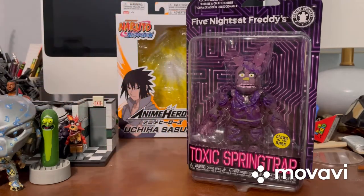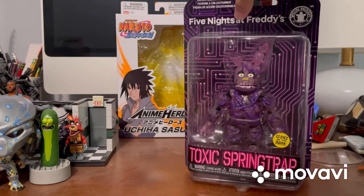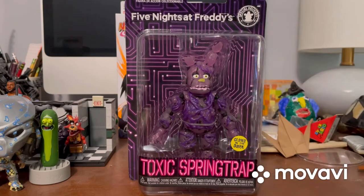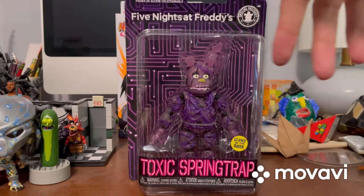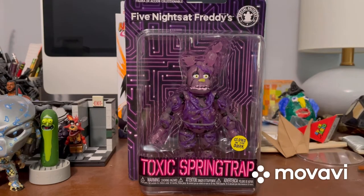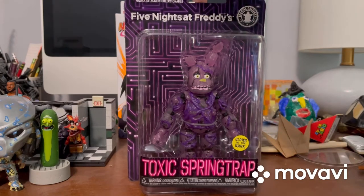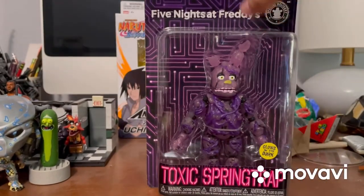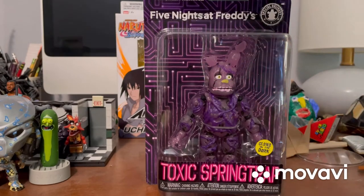Let me move System Error Bonnie over here. Let's talk about Toxic Springtrap. We have the figure in there — it says Toxic Springtrap right there, and it says it glows in the dark, which I can't wait to see. On top it says Funko and Collectible Action Figure, and of course it has this cool background — it's all like technology and stuff, circuits and everything. There's also a warning choking hazard on there.